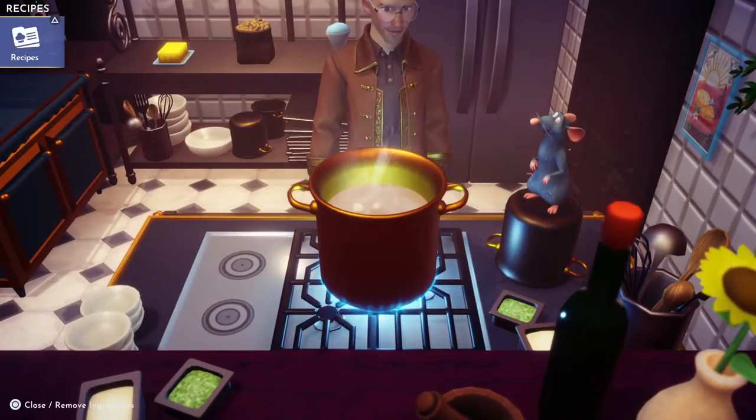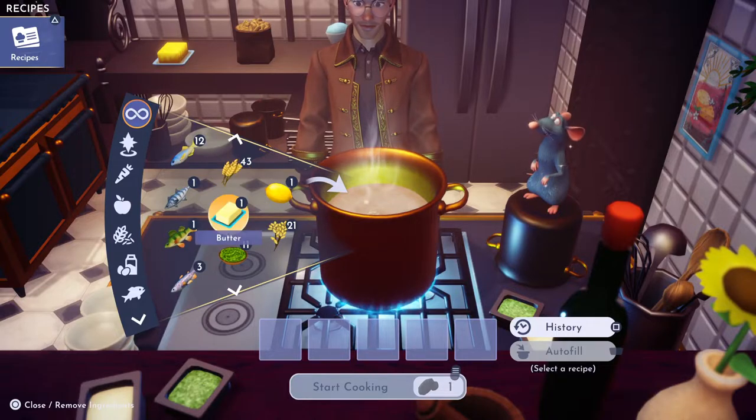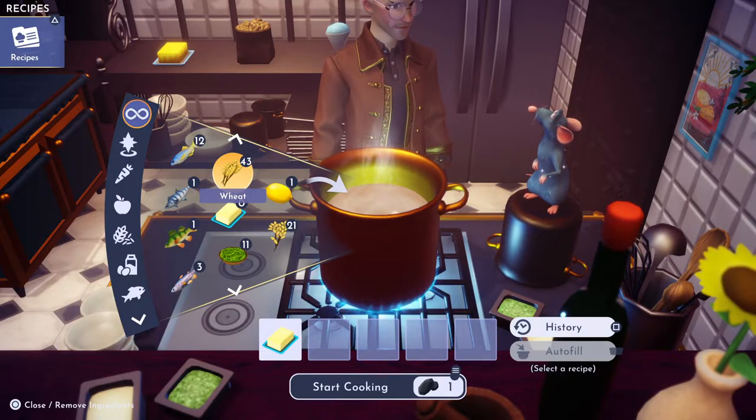And we're going to go over here and put that in. There it is. We're going to need one wheat, which you get at the goofy stall in Peaceful Meadow.